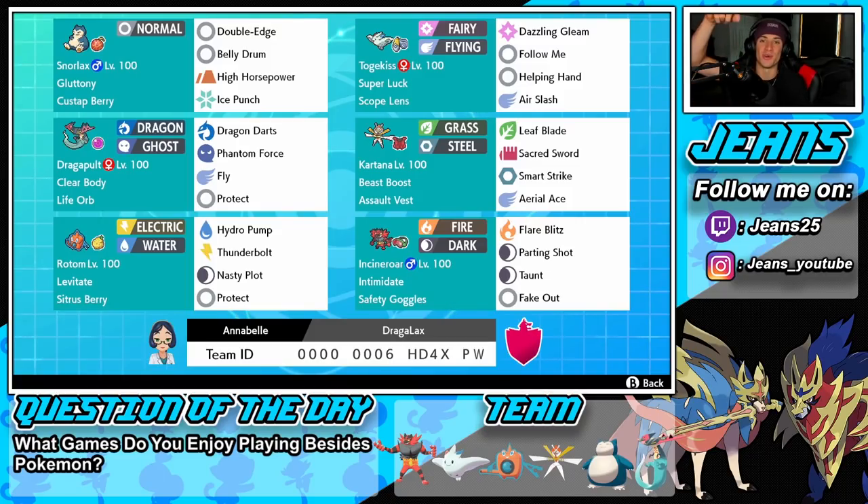If you want to try out the team for yourself, the rental code is at the bottom of the screen. But let's get after it — let's hop onto that ranked doubles ladder and try to get some wins with this G-Max belly drum Snorlax team.